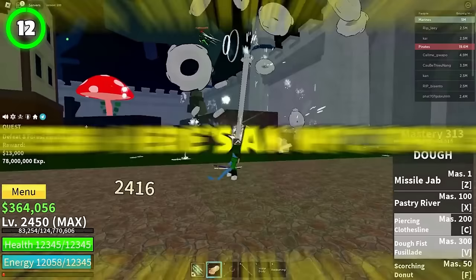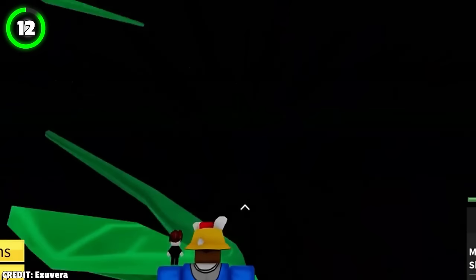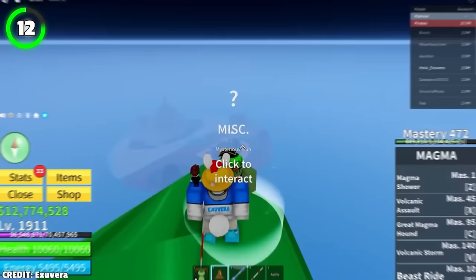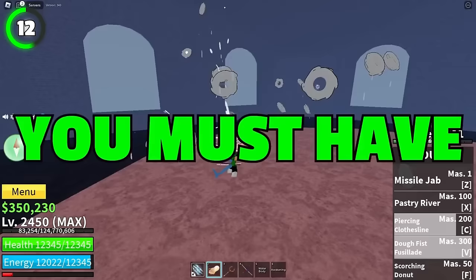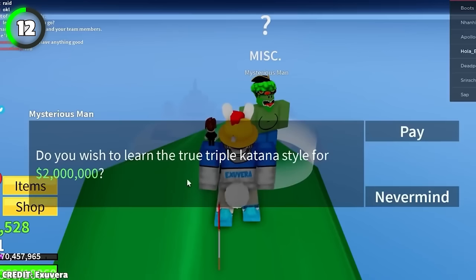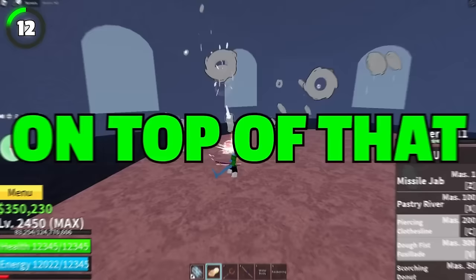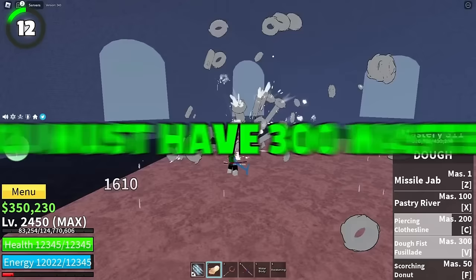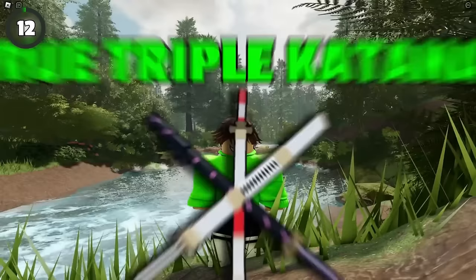Here's an NPC many players still don't know about. If you go to the Green Zone in the second sea and get all the way up to the highest point on the largest plant, you'll find an NPC called Mysterious Man. He will sell you the True Triple Katana for 2 million belly, but you must have all three legendary swords — Sadi, Wando, and Shisui — bought from the legendary sword dealer, who only spawns at certain intervals. On top of that, you must have 300 mastery on all three swords. Only then will you be able to get the True Triple Katana.